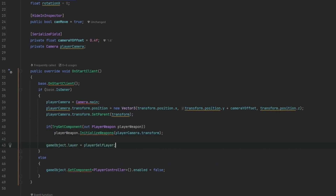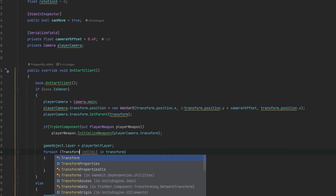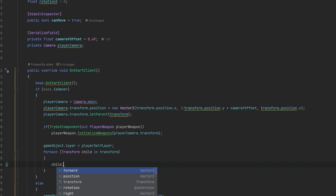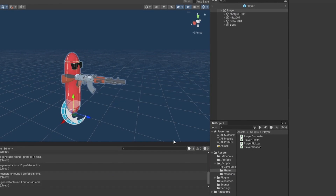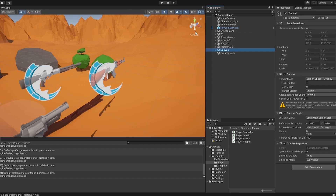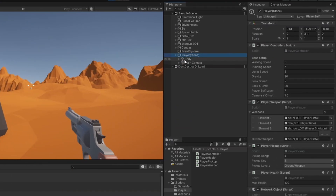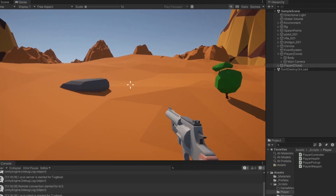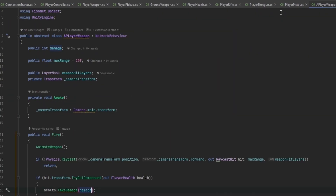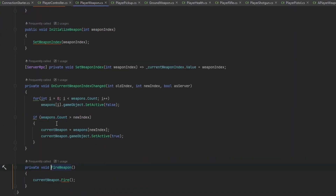In PlayerController, make a serialized field private integer playerSelfLayer, which in this case is 7. Down in the owner check we set gameObject.layer to playerSelfLayer, then loop through each child transform and set their layer as well. Now when we play, you can see the local player is on playerSelf layer 7 and when another player joins they're on the enemy layer.